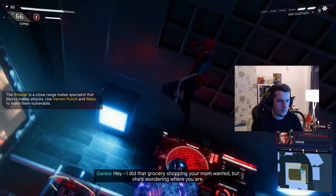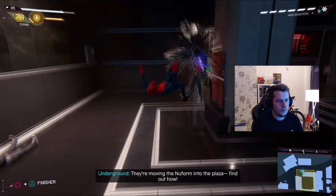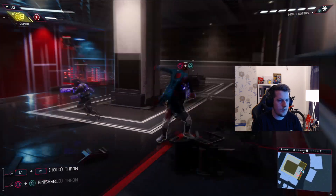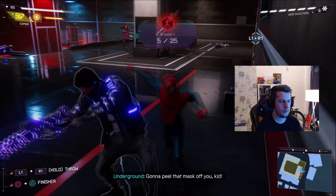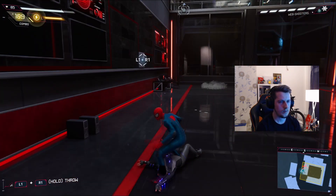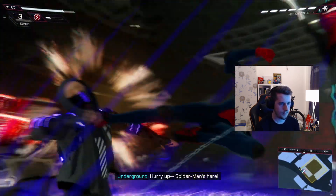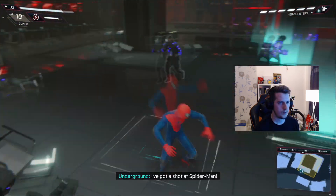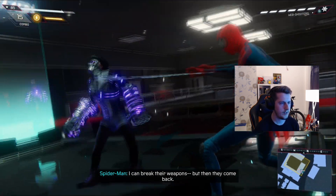Miles's friend did the grocery shopping his mom wanted, just wondering where he is - dinner's almost ready. Miles is a bit busy right now. The enemies are super tough. Oh shit. That's so cool - they're literally so sick. This is the coolest enemy design ever.